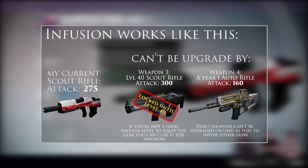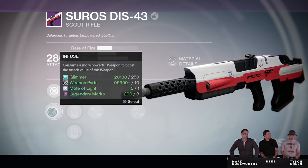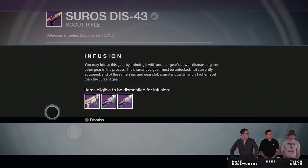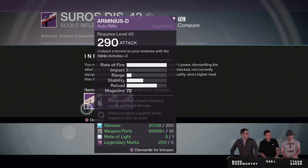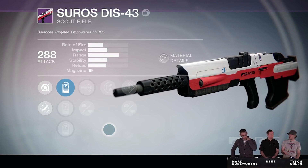It's worth noting that the legendary you use as infusion fuel will not necessarily transfer 100% of its attack power increase. For example, during Bungie's live stream, a Suros DIS-43 with 280 attack was upgraded using a weapon with 290 attack. The Suros only increased to 288 attack — not a full transfer. So you cannot directly port the full attack or defense power of the sacrifice piece over to the weapon you're upgrading through infusion.